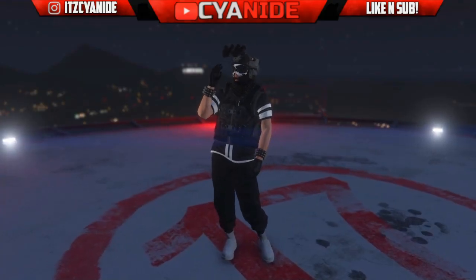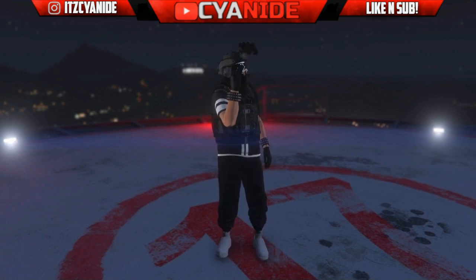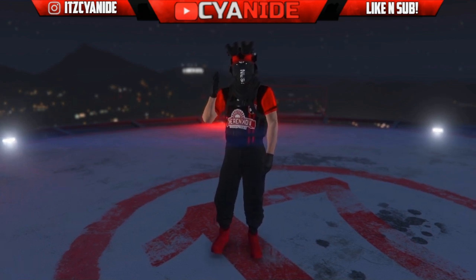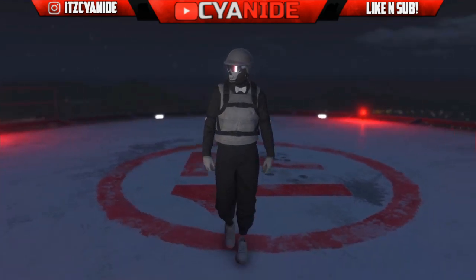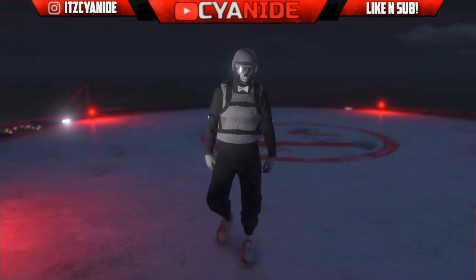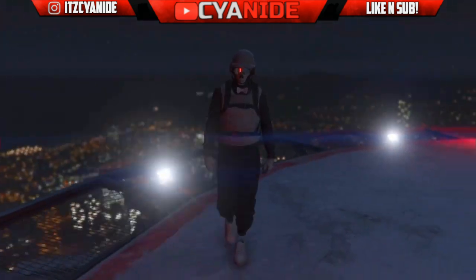What's going on guys, it's your boy Cyanide here back again with another GTA 5 Online video. In today's video I'm gonna be showing you guys how to create three tryhard modded outfits — they're not modded but they just look tryhard. The requirements for this video: you guys will not need any transfer glitch, director mode glitch, or anything like that. It's just clothing glitches.